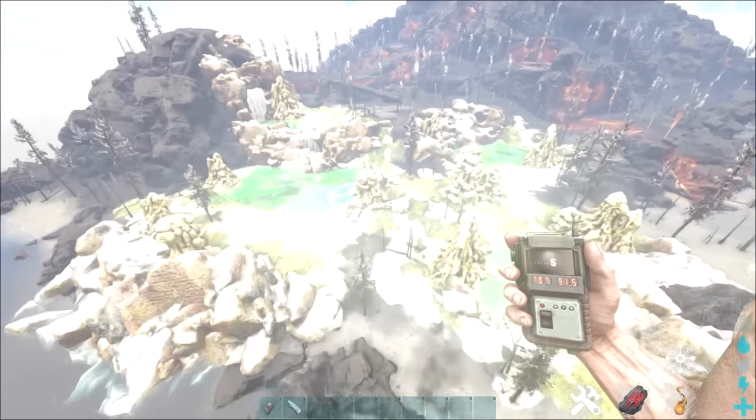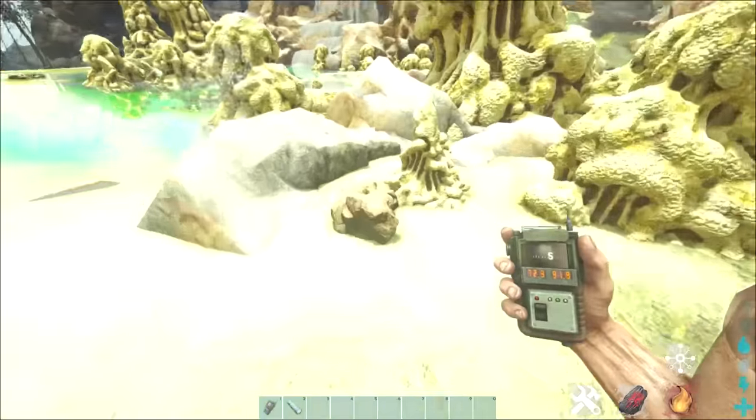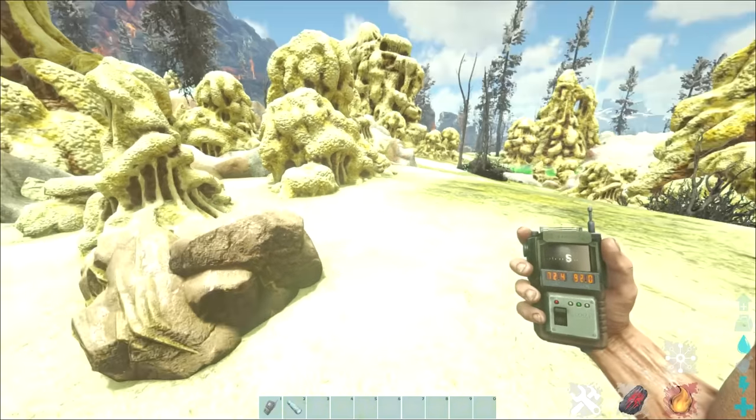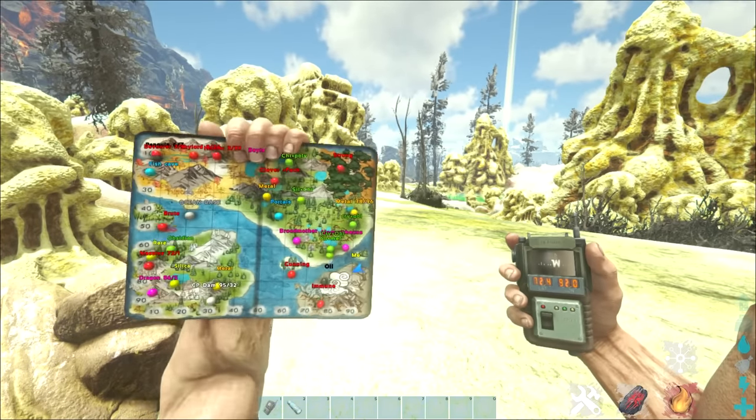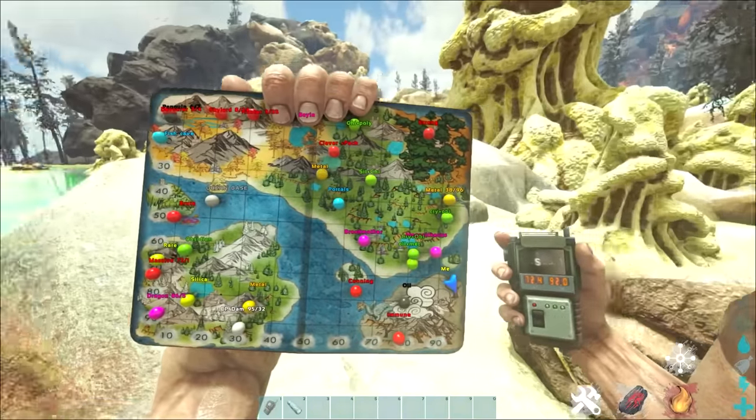If you're on the lookout for sulfur you can go to the volcano biome to this yellow rock section — it looks very toxic and it's very hot in this area. You're looking for rocks that look like this; these are the coordinates and this is where it is on the map so you can come here and get sulfur if you need some.